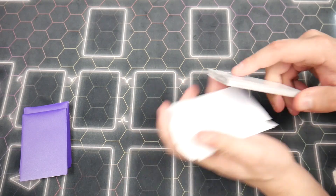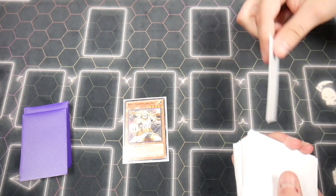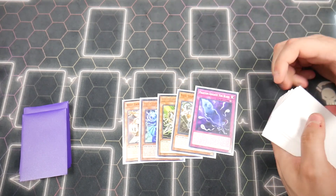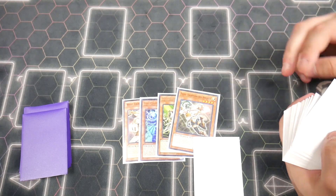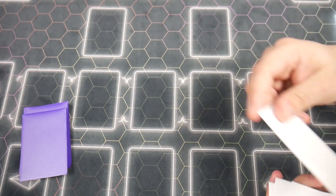Alright, it's time for test hand number two. Let's take a look at what we've got: we've got a Wolf — not great. Chaos Crater — not great right now. Gamma's always okay. Oh, that's terrible. A set pass, maybe we Gamma something. If we draw that for turn, that's really good, but for going first, you know what I mean.